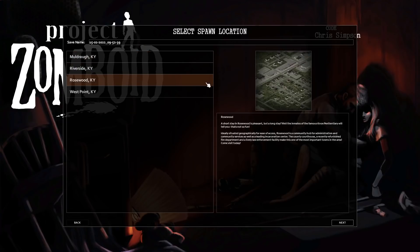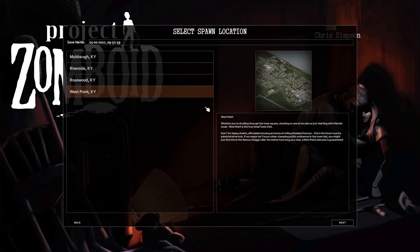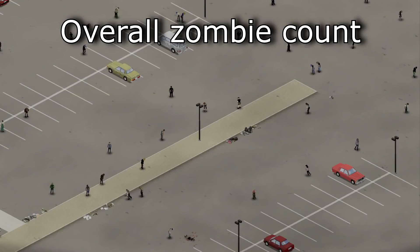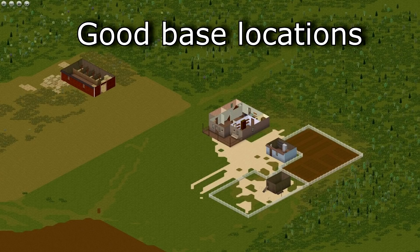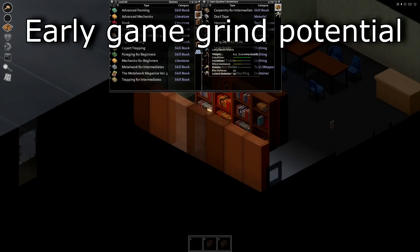In this video, we will go in-depth through every town and rank every category about it. These categories will be overall zombie count, high tier loot, spawn points, amounts of good base locations, and early game grind potential.